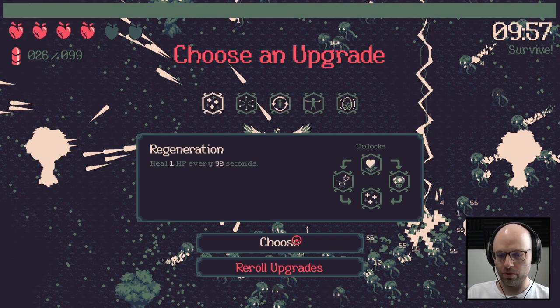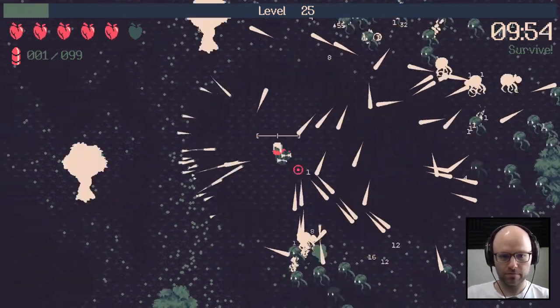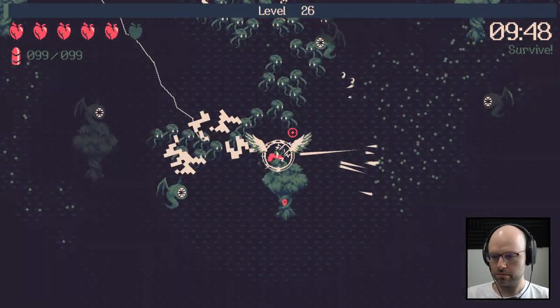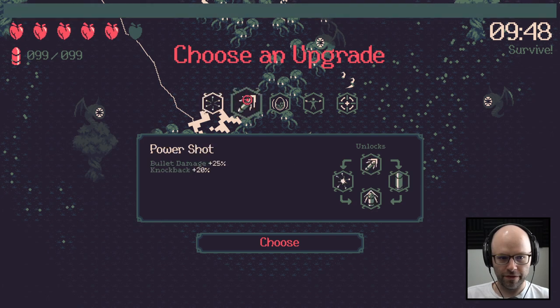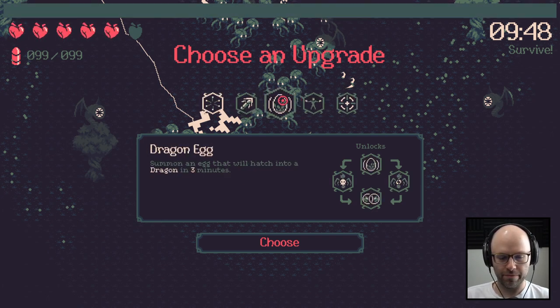Reload me — it was instant! Heal 1 HP every 90 seconds. What do you think? Do I want to be immortal? Sure. I re-rolled this — fan fire? No thanks. Shoot an additional bullet behind you is not enough.